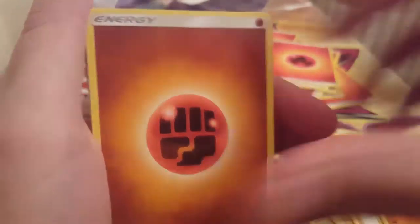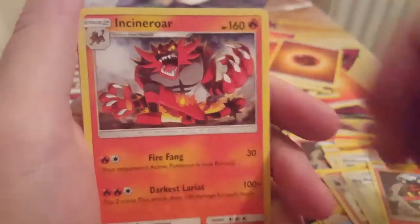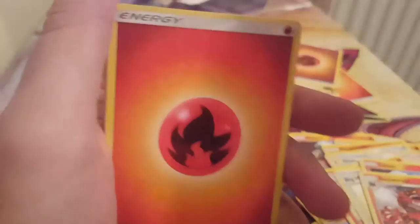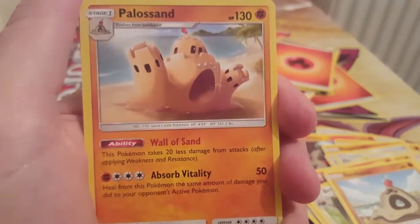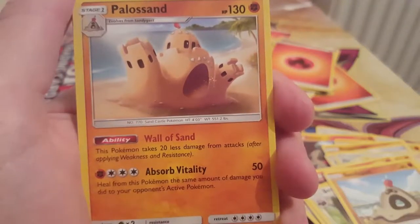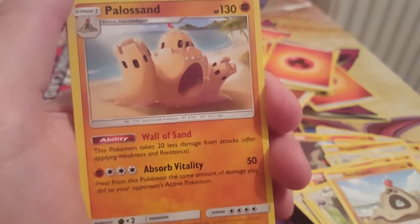Baldor, Torracat, Big Malasada, Lytton, Incineroar. Beware — how can you not like Beware? Sandygast, Pile of Sand... Wall of Sand: this Pokémon takes 20 less damage from attacks.